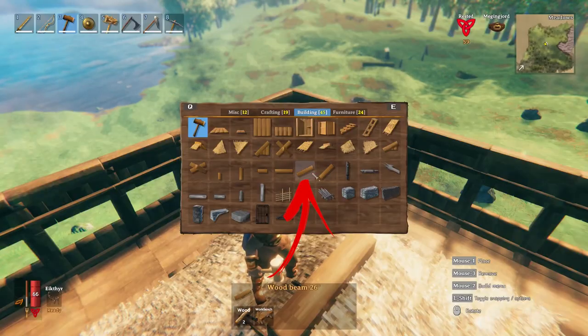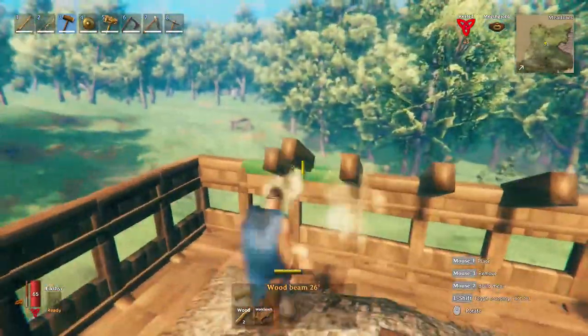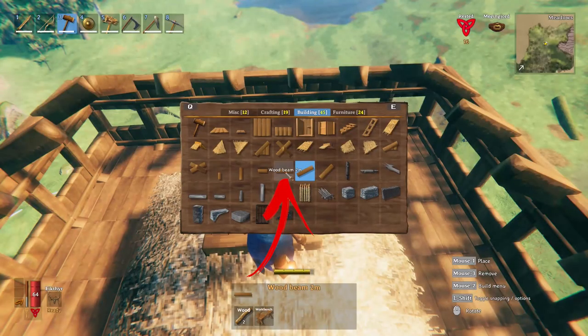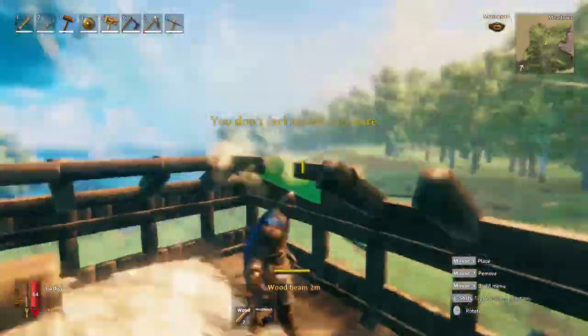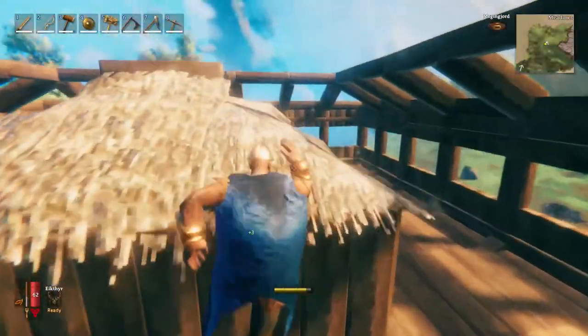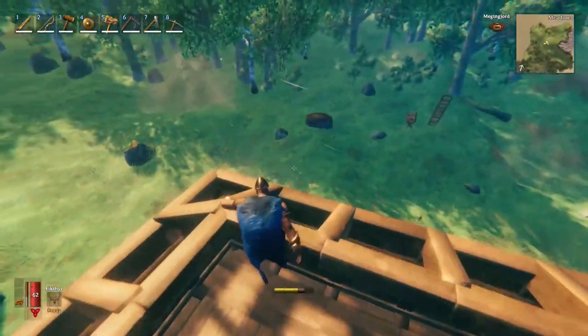On top of them add beams all around, needed as support for the roof. The next step is to build 26-degree beams going out from each support towards the center, connecting them together through normal beams. This allows you to place the first roof section easily while supporting it at the same time.